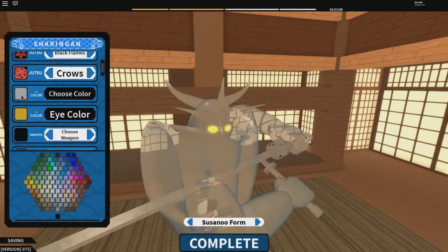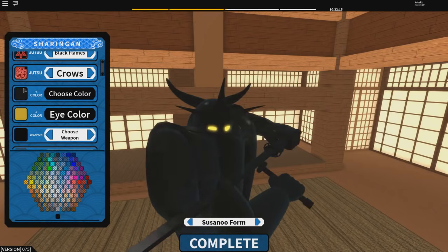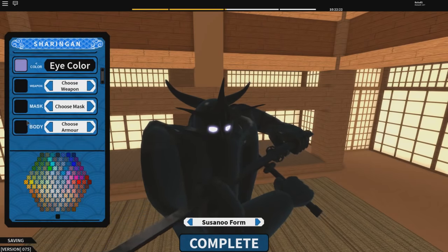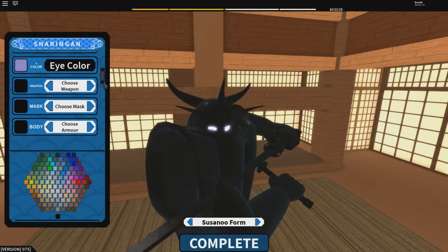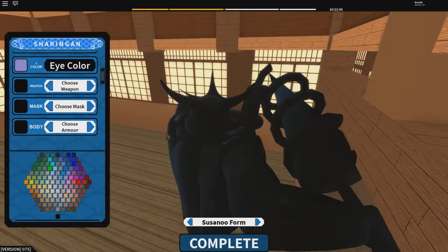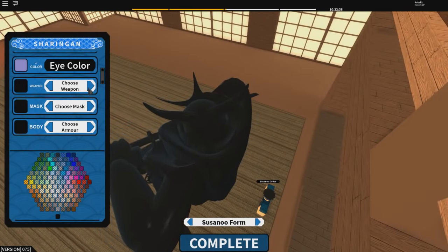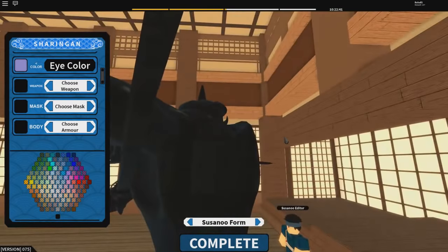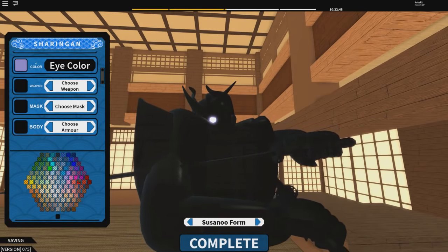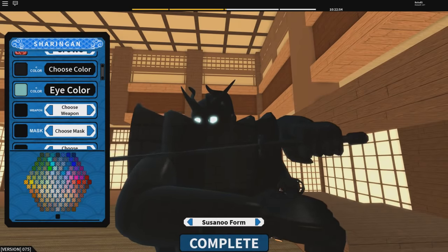To edit the color, click on the small square, then click the color you want — very easy. Then click over to customize your eye color, which is also simple. After that, go to your weapon and choose between the bow and arrow, the lance, or the blades. The bow and arrow is like Sasuke's, the lance is a melee lance weapon, and the blades act as both ranged and close range. The masks don't make a difference in fighting style so they're not critical.